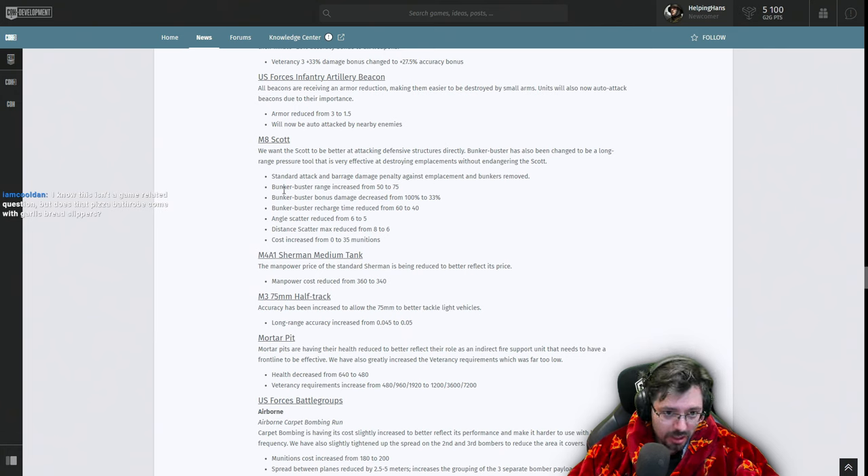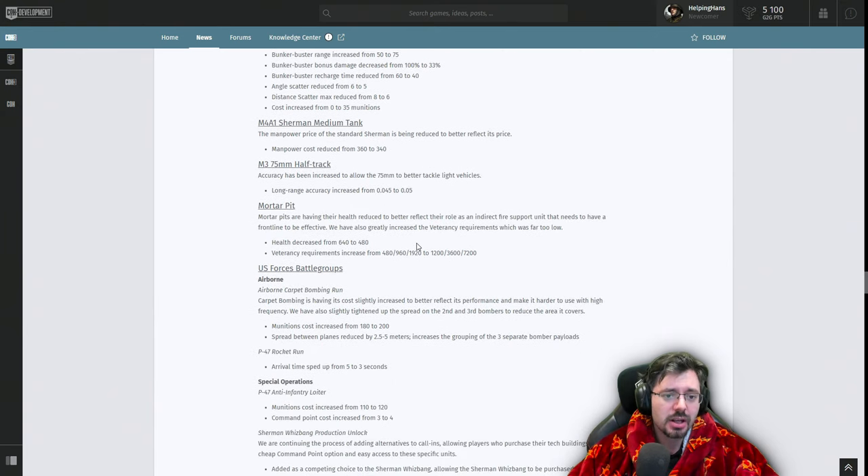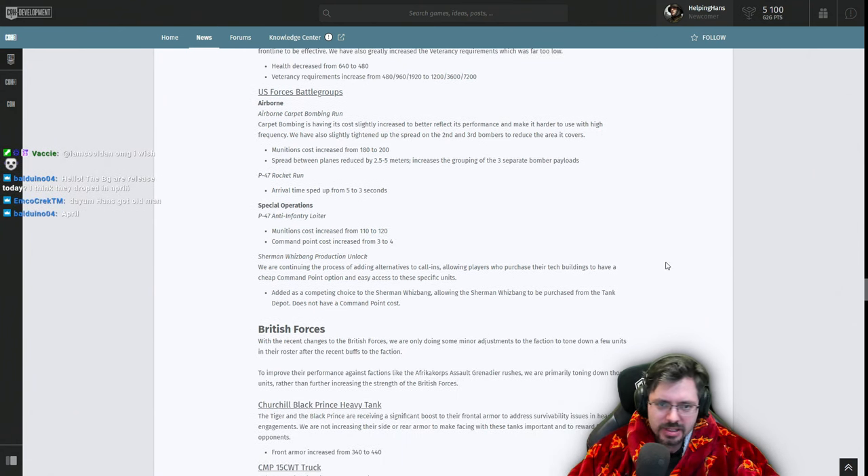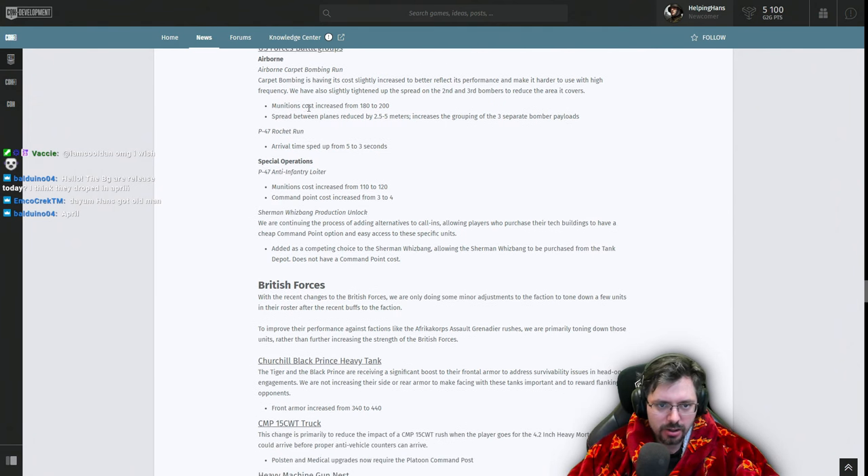The M4A3E8 Sherman manpower cost has been reduced by 20. The 75mm half-track on-grid accuracy has been increased so it can better tackle light vehicles. Mortar Pits have received a significant health decrease and veterancy requirements have been increased — a good nerf since I did see a lot of people spamming them. For US battle groups, Airborne carpet bombing run manpower cost increased by 20 but strip between planes reduced, making the barrage more accurate and the arrival time sped up. The P-47 rocket run and anti-infantry loiter costs have increased by 10 munitions each, with command point cost increased by 1.